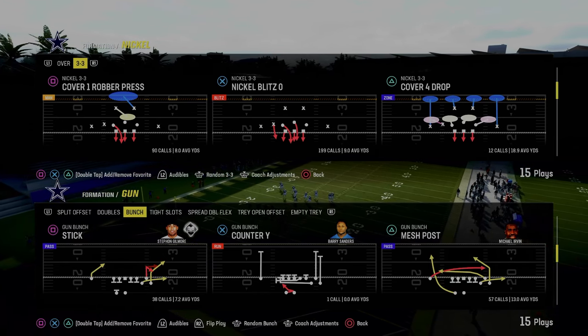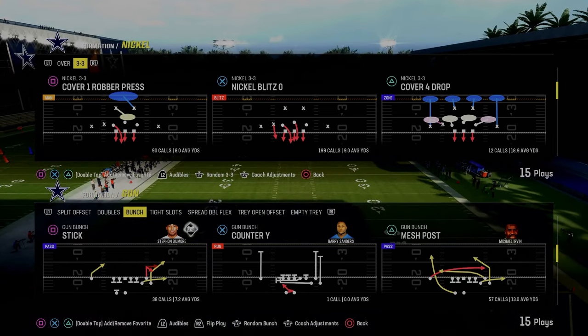In today's video, I'm going to show you one of the simplest but most effective Gun Punch plays in Madden history, and that is the play Stick.